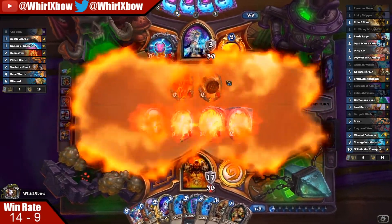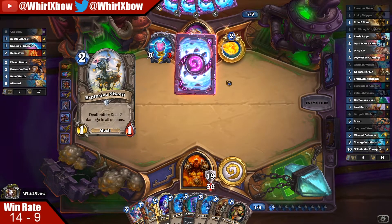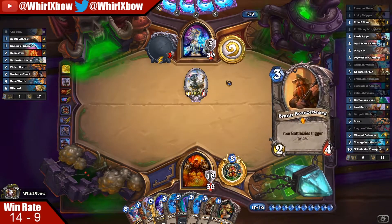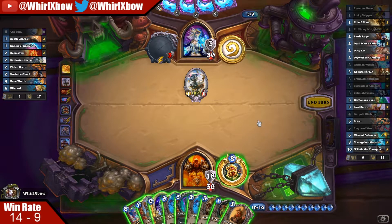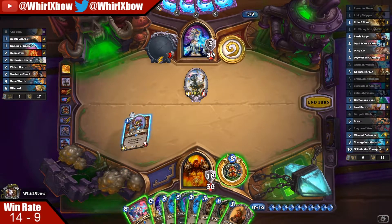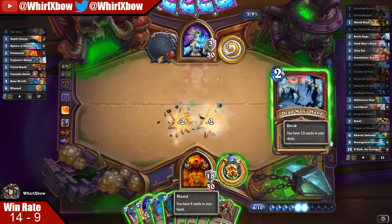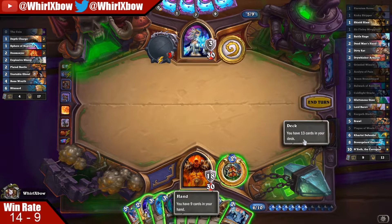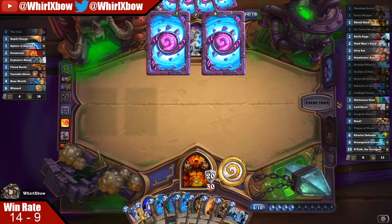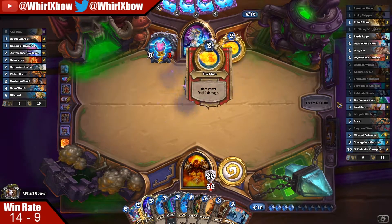Unless it's an OTK combo deck, I'm pretty sure we win — solely based on the fact that our deck is designed to beat slower decks. It'd be really nice to draw Gluttonous Ooze. I'm actually kind of scared of Old Murk-Eye... wait no, I mean I want to find Khartut Defender, and at this point Dead Man's Hand as well as N'Zoth. So it's just Freeze Mage I think.